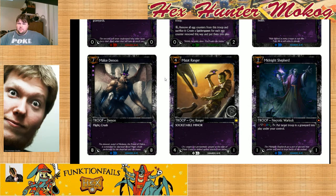So, we're looking at the Mazat Ranger next — a new minor socket troop for four.